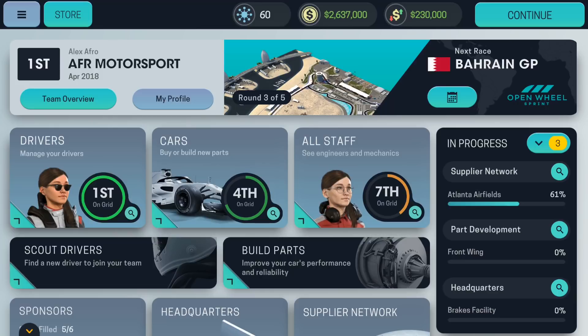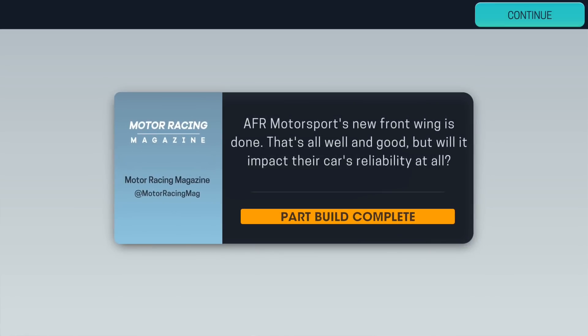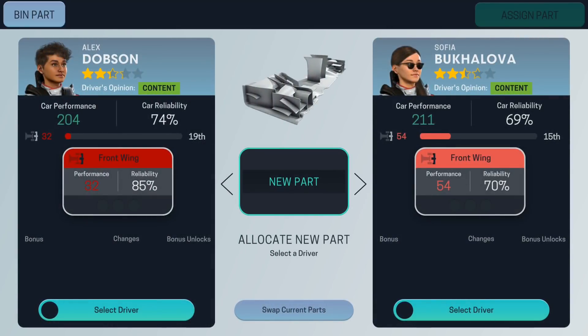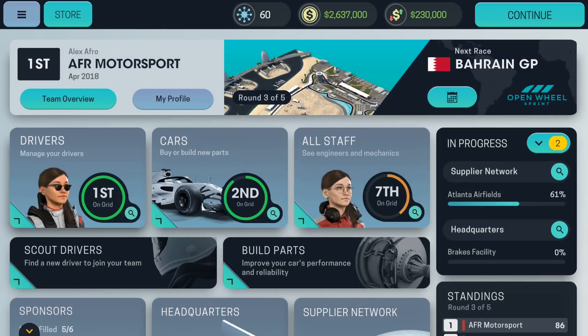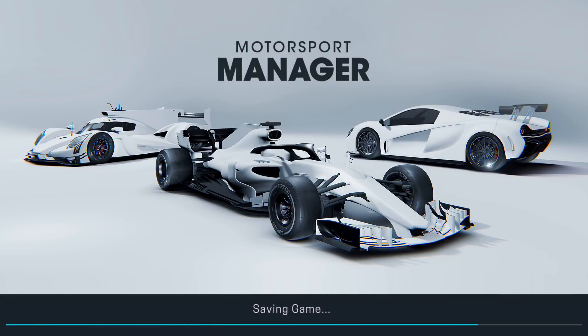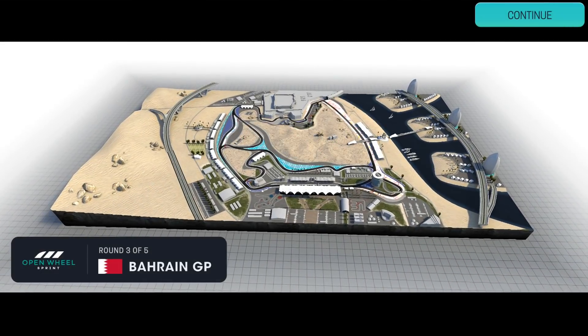No sponsors to look at just yet, so fingers crossed we'll get into the Bahrain Grand Prix and do decent. We've got a pretty good car and driver combo — the driver line-up is said to be best on the grid, and I would agree. Most drivers are like one, one-and-a-half stars, and ours are much better. Part build complete — 26 better in performance and better in reliability as well. I'll give this one to Dobson. This is the Bahrain Grand Prix — one of the three new tracks in this game, along with Nordvik in Holland and Monaco.